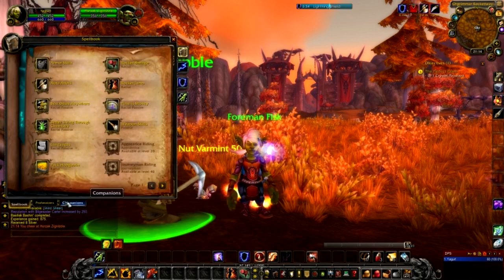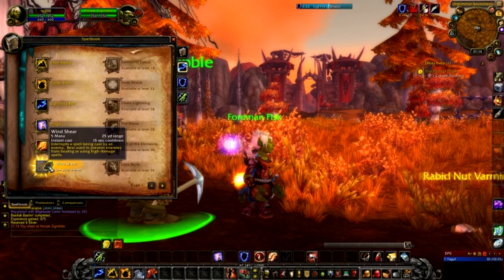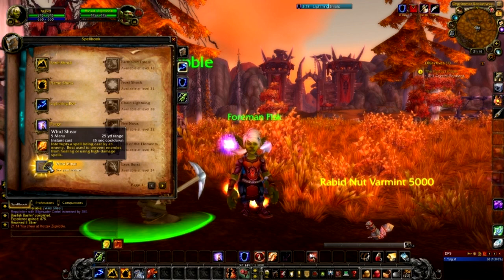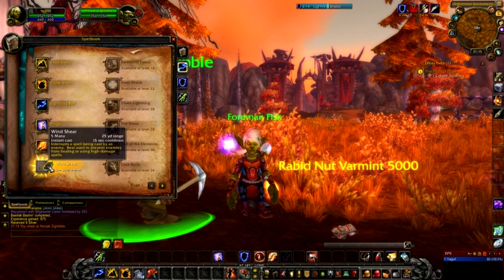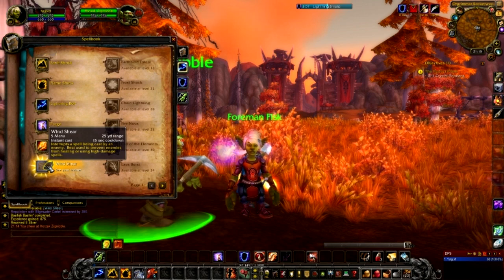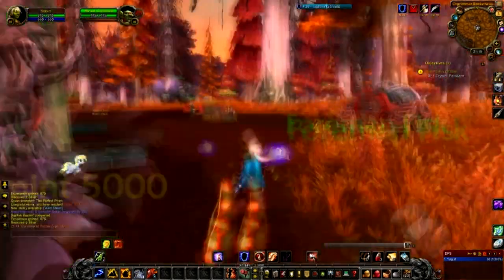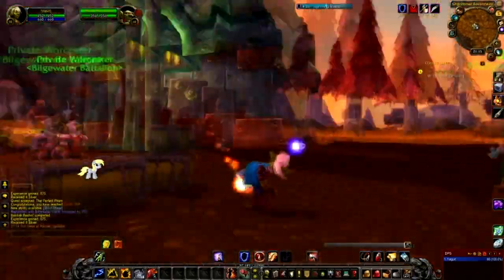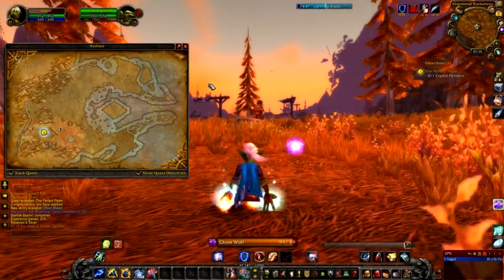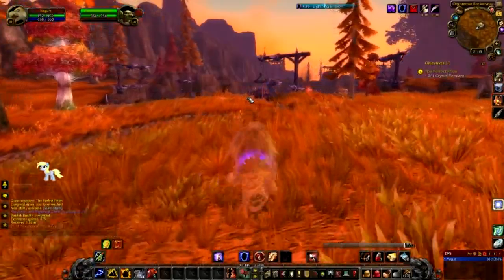We've got a new ability — if we go into our spell book, there it is: Wind Shear. We do have to go to our trainer to learn it, but it is very cool. It's an interrupt — it interrupts a spell being cast by an enemy. This is super handy — best used to prevent enemies from healing or using high damage spells. Definitely need to go train that up in Orgrimmar. Let me double check there are no more quests around here before we head back to the strip mine. Looking at our map, we just have to go get that pendant — we've got about three or four minutes left so we might be able to knock this one out.